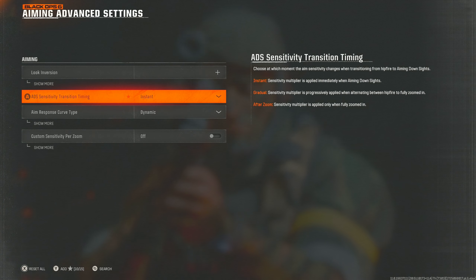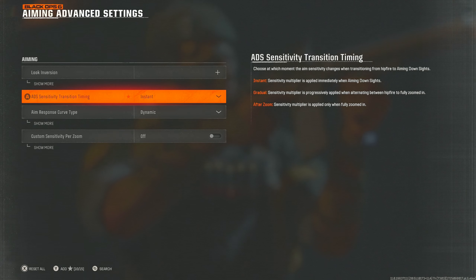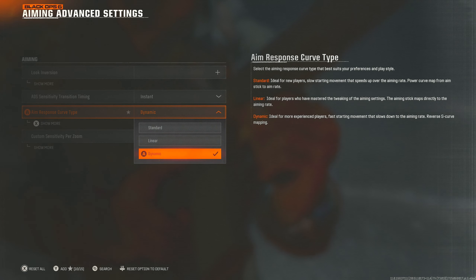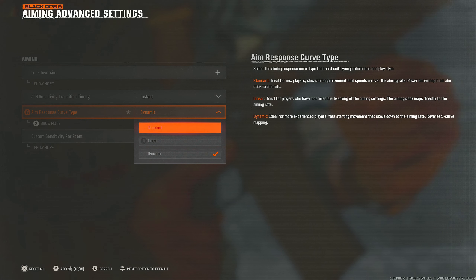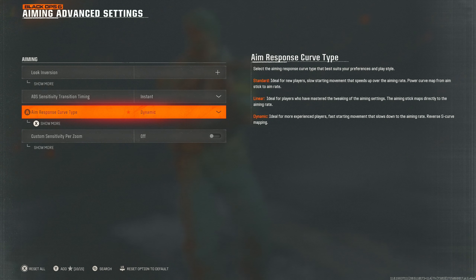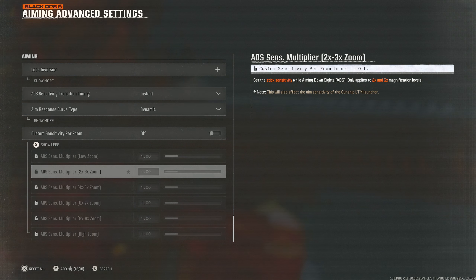Aiming advanced settings: ADS sensitivity transition timing — have this set to instant. I know there was a bug with it but it seems to be fixed. If you do feel there's an issue, change it to after zoom, but for now instant is definitely the best. Aim response curve type — dynamic is what I use, however linear is also pretty good in this game. I'd recommend either of these two. The dynamic response curve I've got set to 0.75 — anywhere between 0.60 and 0.80 feels like the sweet spot, but dynamic at 0.75 is what I'm rocking with. Custom sensitivity per zoom I've got off, but you can adjust that for yourself.